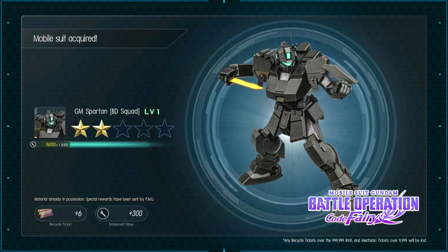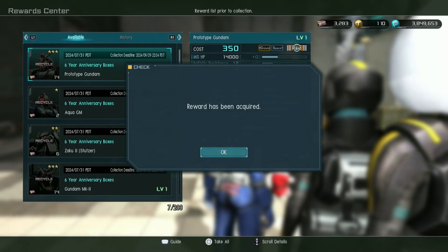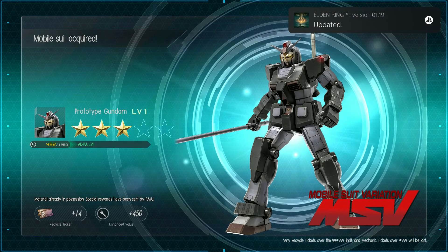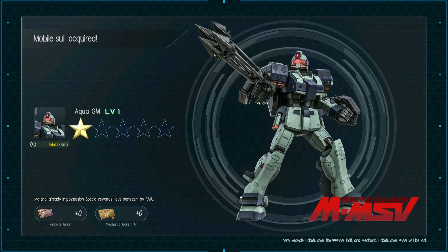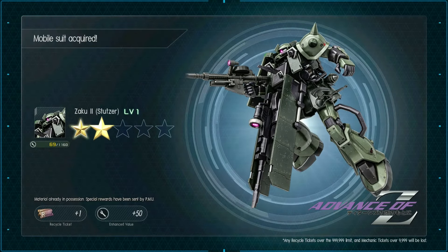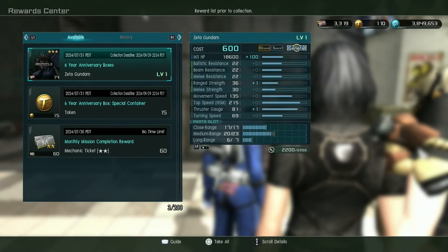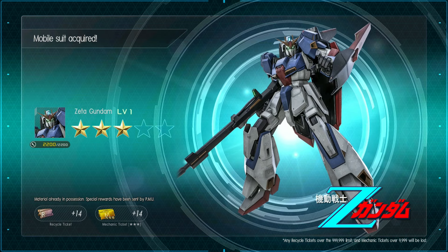Jim Spartan BD Squad — that's a pretty good suit. It's a Code Fairy suit, always nice to see those. Hurtogundam, which could probably go for another set of buffs at this point. Aqua Gem — kind of a mainstay at that cost. Zaku Stutzer, also very common at its cost. Gundam Mark II, really good all-around general. And the Zeta Gundam, recently patched and a favorite of mine.